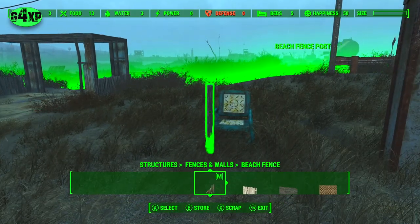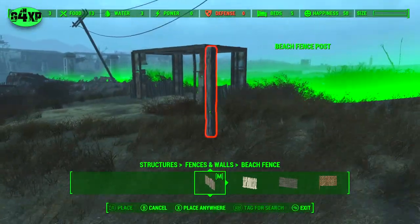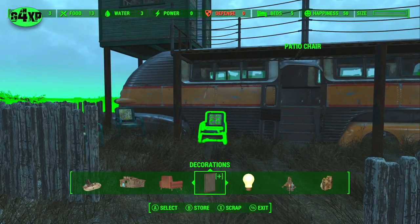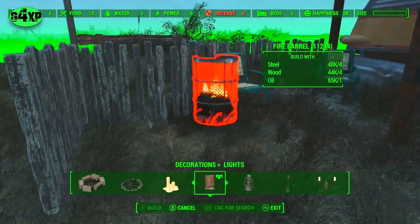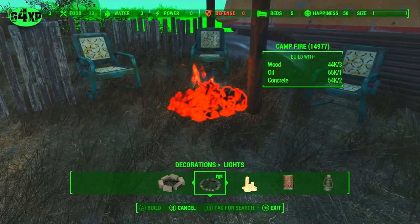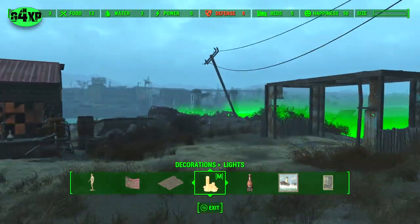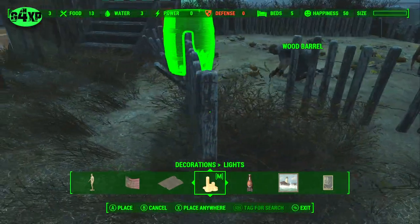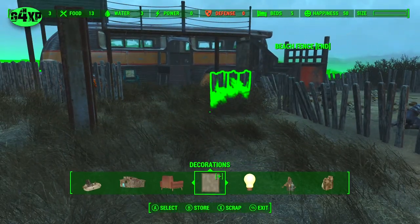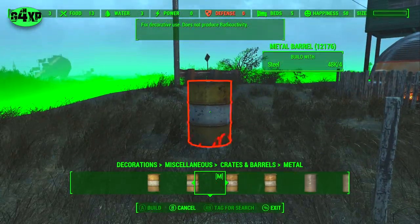I'm going to use one of the fence posts and drop them down a little bit into the sand just to make it look as though they've been there for a while. Adding a little fire here — a campfire you can sit around, maybe not today because it's raining. Boxes and barrels are always good to sell the overall look of the place.